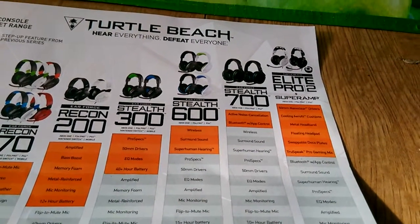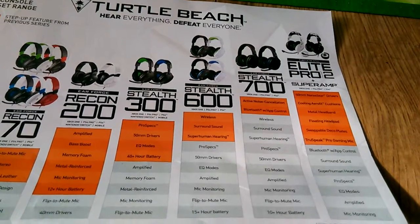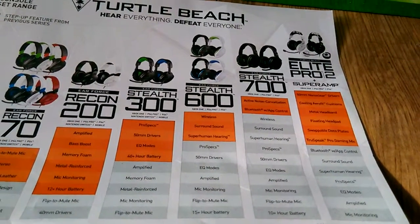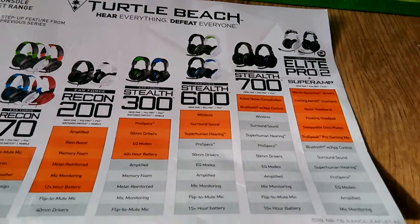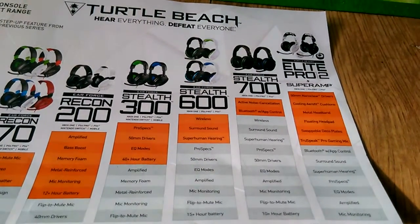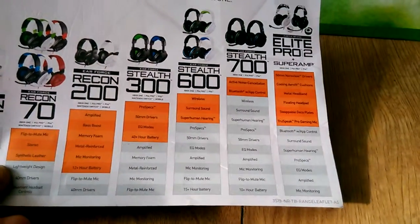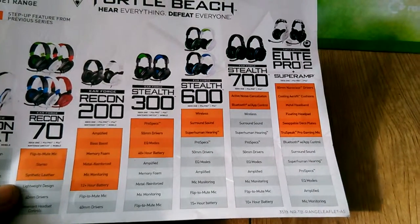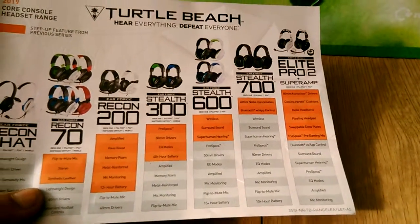Last but not least, we have the Turtle Beach Elite Pro 2 Plus Super Amp, which is available for the PS4 Pro, PS4, and Xbox One. This has a 50mm nano clear driver, cooling aero fit cushions, metal headband, floating head pad, and a swappable deck so you can change how it looks. It features a TrueSpeak Pro Gaming Mic — a very good receptive microphone — and can be operated with the Bluetooth app, which is only available for the Stealth 700 and the Elite Pro 2 Plus Super Amp. It also has superhuman hearing, surround sound, Pro Specs, EQ mode to change your sound settings, amplified mode, and mic monitoring.